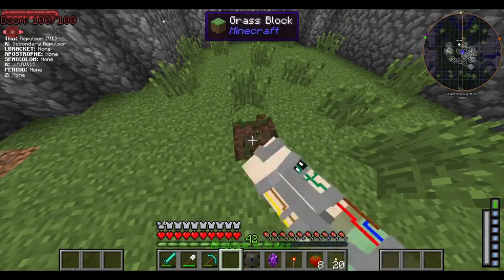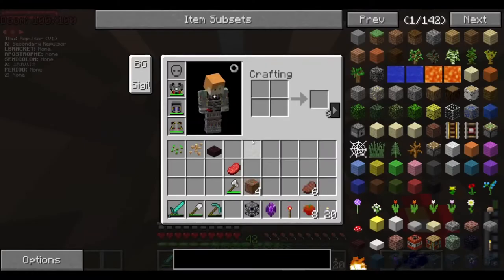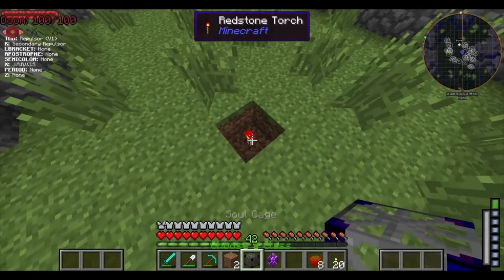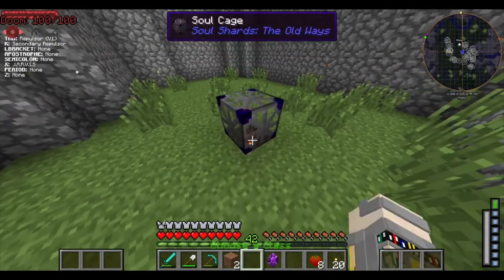I will show you guys in the near future what you need for tier 2, 3, and so on. You're gonna dig one block out, place a redstone torch, and then on top of that you're gonna put down the soul cage, if it lets me. There you go.